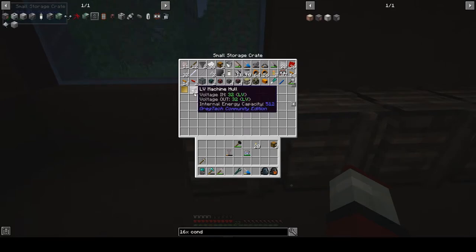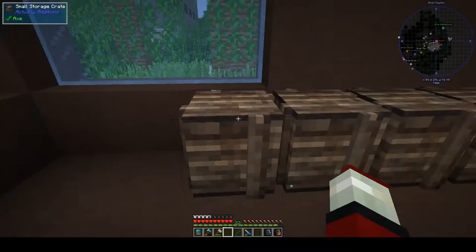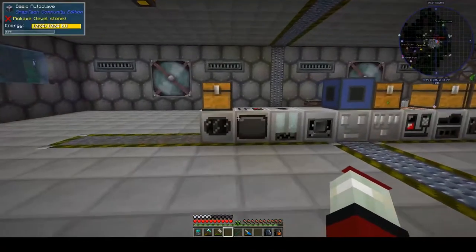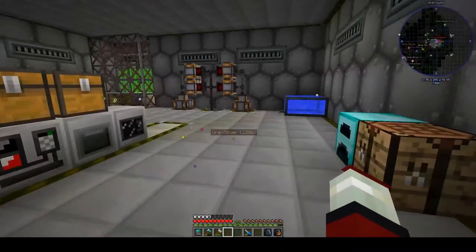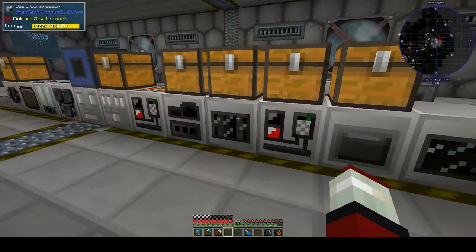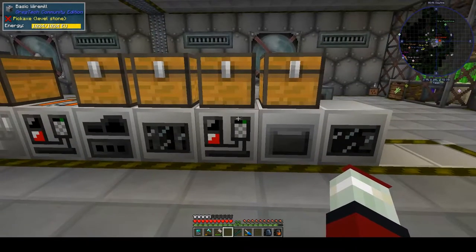I also made a stack of LV machine hulls because I knew we'd need them. I didn't realise how much effort that would be though - to make a stack of LV machine hulls that's 704 iron ingots and 64 tin ingots. It takes a lot of time, especially when you feed them through a basic compressor. That's something I probably won't repeat in a hurry at this tier, and it's even more incentive to move on to MV tier and higher to speed up some of these processes.